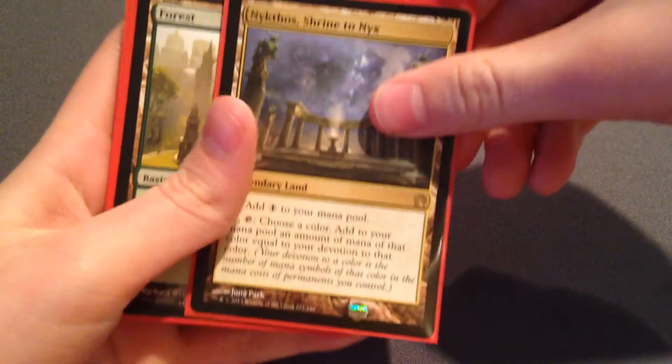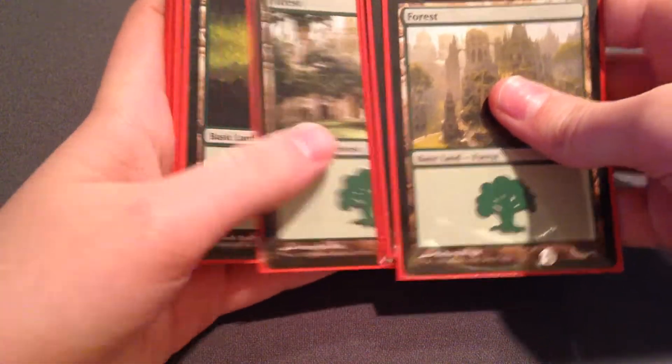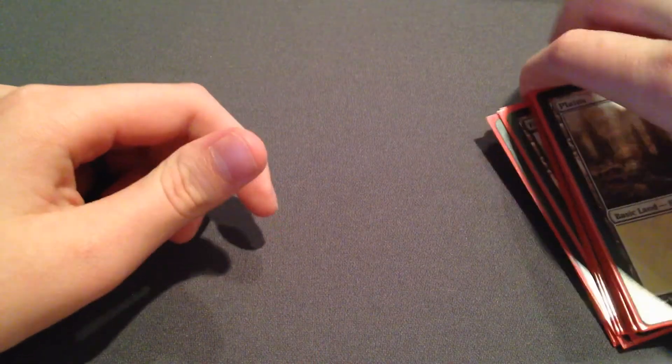Starting with the lands — we had one Nykthos, Shrine to Nyx, which actually helped a lot, seven forest, and ten plains. That worked out really well. I didn't have too many mana problems other than one match where I had to mulligan down to five because my hand was just horrible.